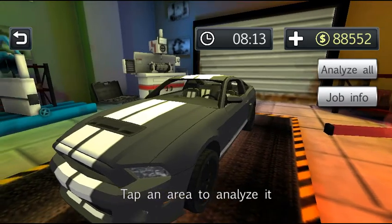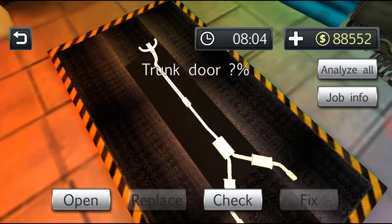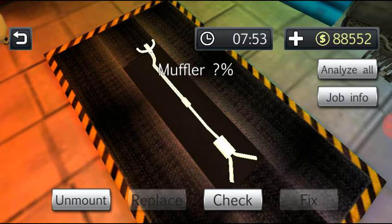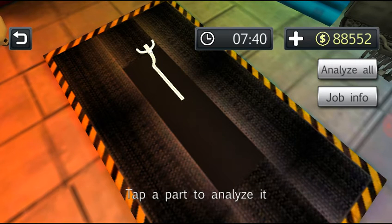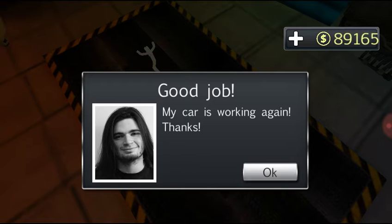Let's take care of that real quick. Once it loads... there we go, there's the Mustang — that's the second car. We look underneath and touch it to check all the parts. That one's 100%, that one's 100%, take that — 43%, replace it. Muffler at 40%, replace that. Unmount exhaust pipe — yep, replace that one. No wonder it had so much smoke. Customer says: 'My car is working again, thanks!' — 'You're welcome, come again.'